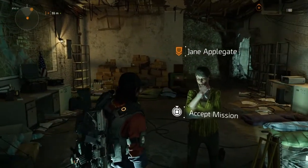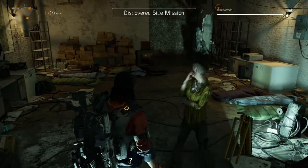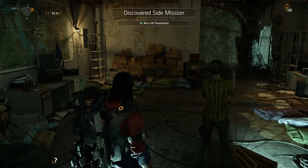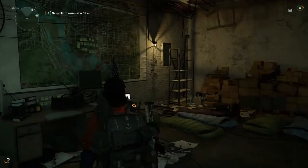Jane Applegate is going to give us a new mission — drum roll — the Navy Hill Transmission, a new side mission. This side mission is going to give us some lovely rewards: some nice XP and the retro field uniform as a reward. So let's head on over there and start this mission.